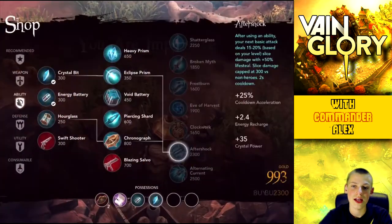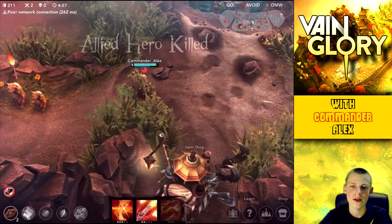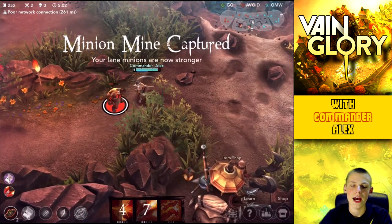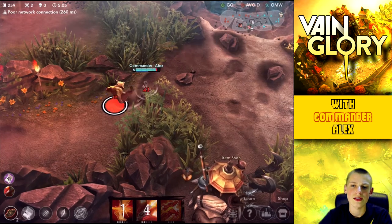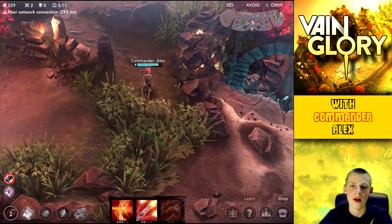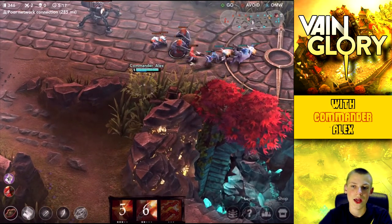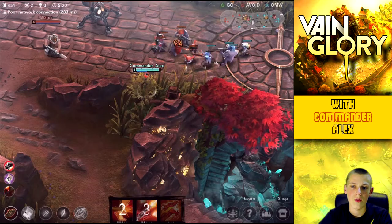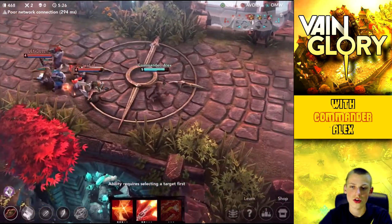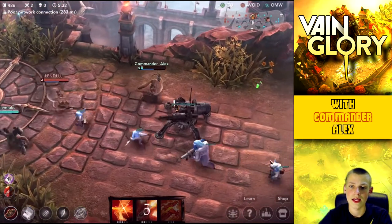It's basically going to give me more crystal and cooldown reduction — basically it just means I can use my abilities more often, and I think it's also going to give me a bit more energy so I don't have to worry about running out. Right here we're going to head back into the lane and pick up some extra gold, and again shove that wave in, because the longer the wave is shoved into the enemy's turret, the less gold they're going to get — the turret destroys your units without ever giving them any gold.